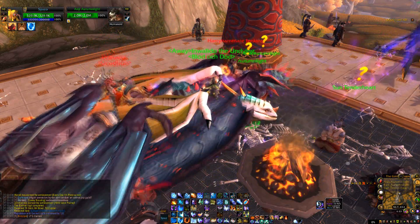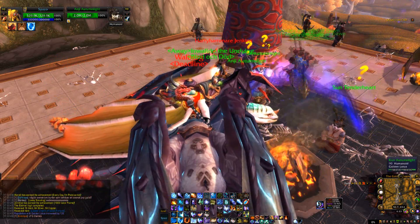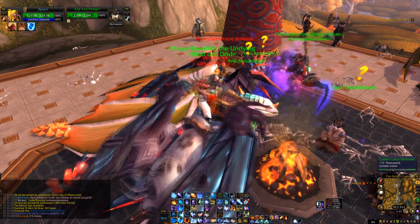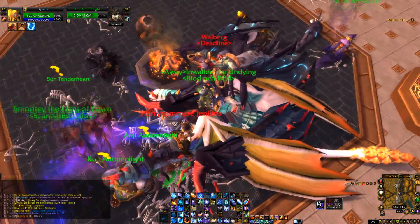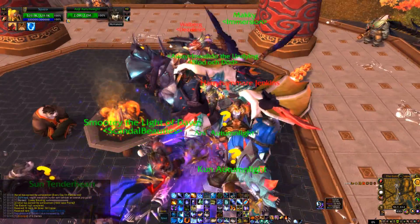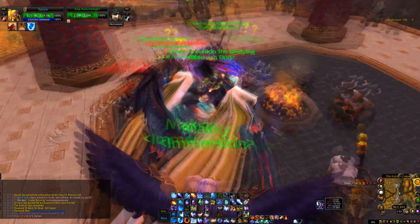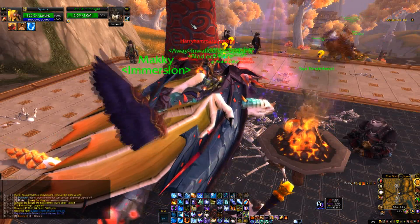Target the person and then press the grave hotkey to interact with the target. That way you can hand in quests and pick them up without all the hassle of everyone's mount sitting on top of the guy while you spend five minutes trying to hand this quest in. It's very infuriating. So that's a little way to get around it. Thank you very much for watching and see you later.